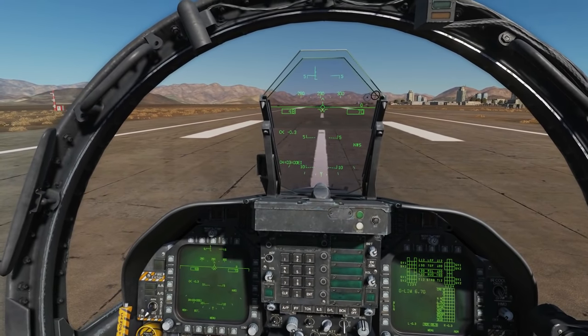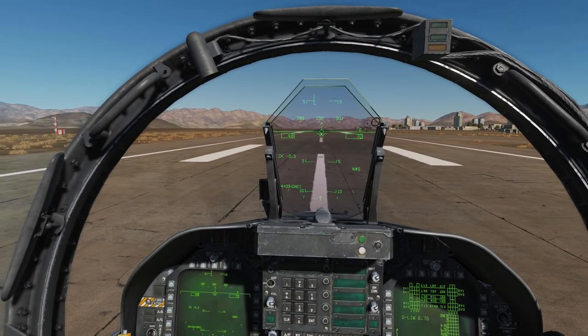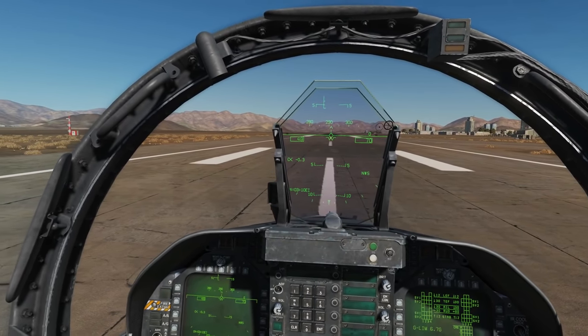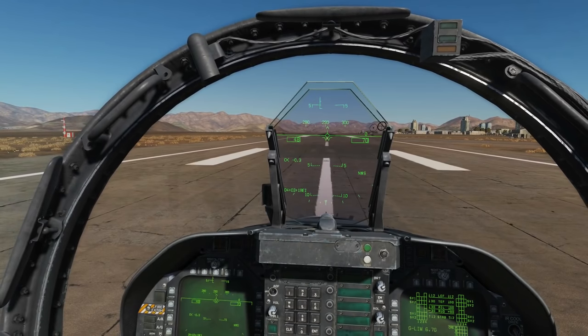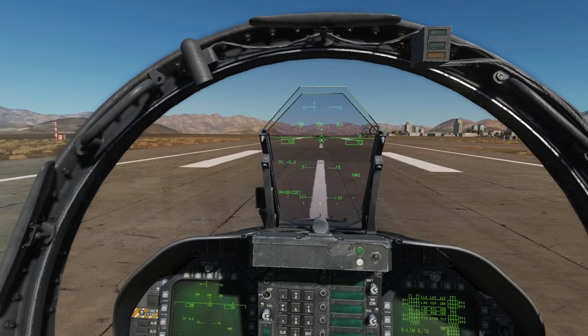At first thought it would seem that the best tactic is to go really high and really fast and launch from extremely long range. We've tried this in a few missions now and found that's actually not the best way to do it. If you increase your altitude and speed, you increase your missile's effective range, but you also increase the SAM's effective range by the same amount, so it doesn't really seem to help.